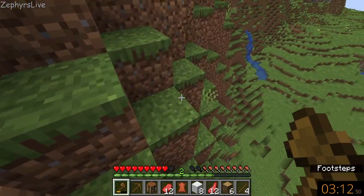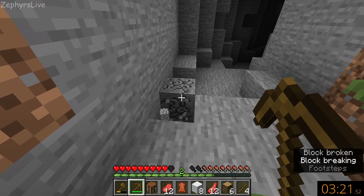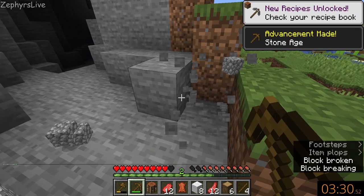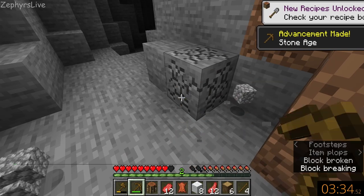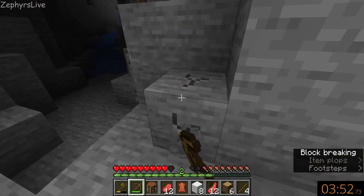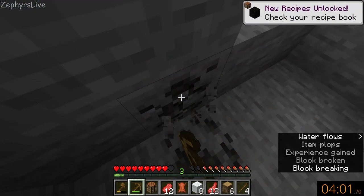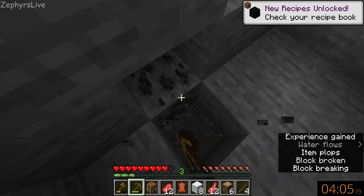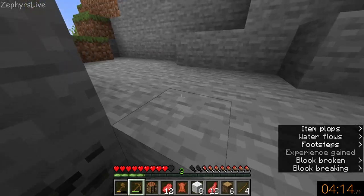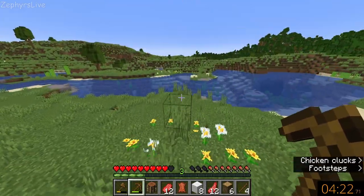Let's carefully make our way down. Let's quickly grab a little bit of stone so we can at the very least make a furnace and a couple tools if we need it, and then we can get on our way to finding a village. While we're here let's grab some coal, just so that I can at least make a torch and enough to cook some food. I think we'll leave it at that and let's go across into this other plains biome and see if we can find a village.